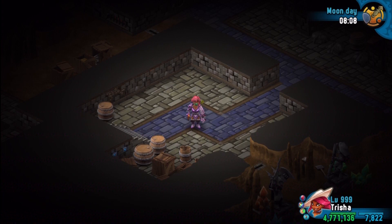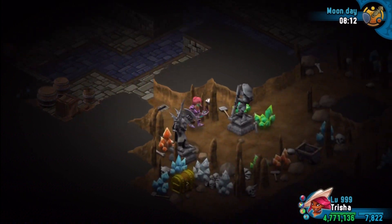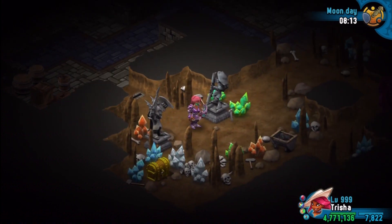Good evening ladies and gentlemen and welcome back to Rainbow Moon postgame. We're back in Dripstone Cave, and it is now finally time to take on the last boss of the game, which is the level 999 Dark Kijodo. I'm hoping that's how it's pronounced, I'm not too sure but we'll go with it anyway.